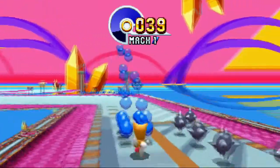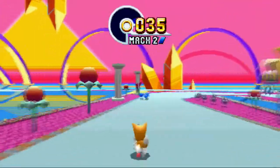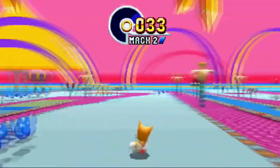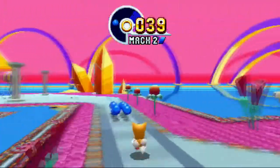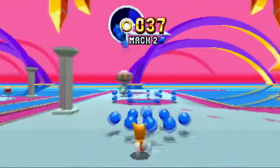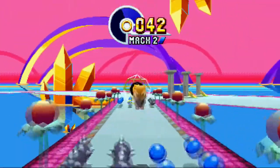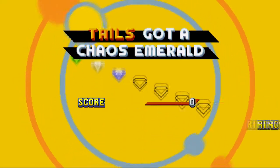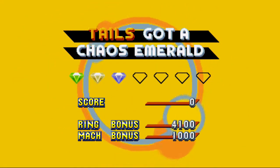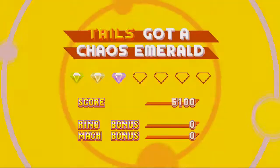Of course, there's a catch. The super peel-out and the insta-shield can only be used when you select no save. I might do that one time as a playthrough or stream or something like that. But not right now because I've got to also do Knuckles as well and review this game. I might do the Knuckles mode, the Knuckles and Knuckles mode, possibly in November.